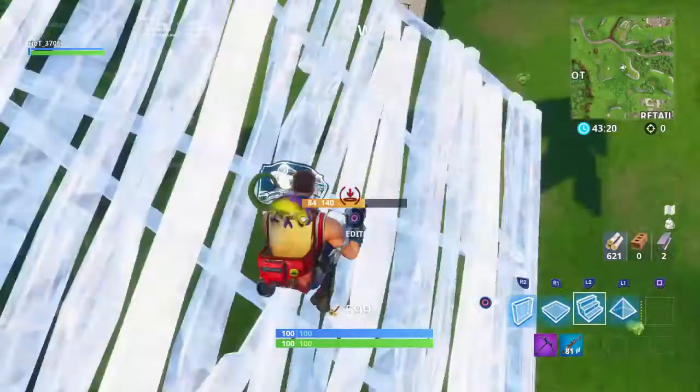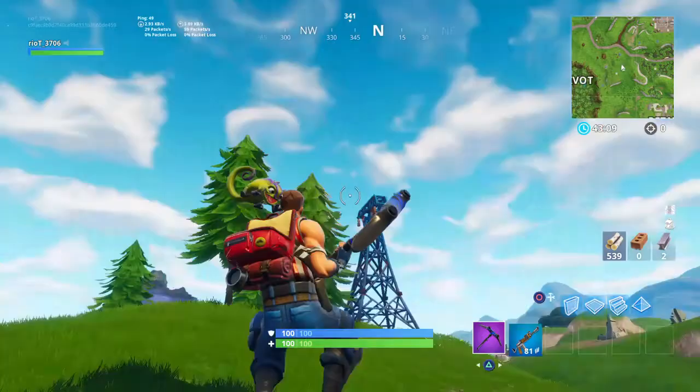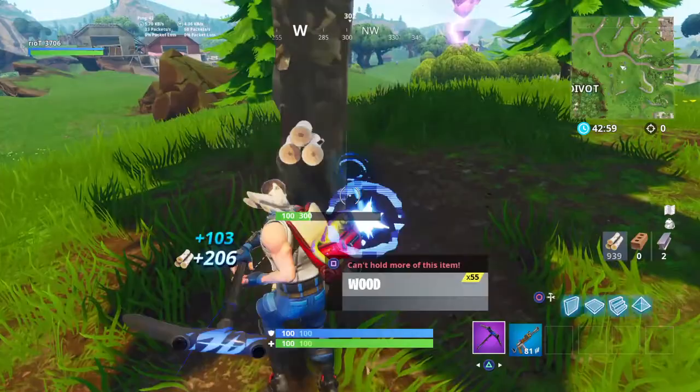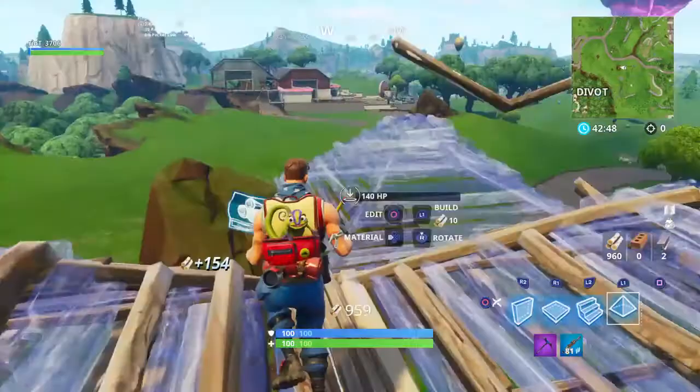Sometimes that happens and it gets really annoying, so I would not recommend doing that unless you only need to do it two or three times, because it's not fun when you're in a build battle and you get caught going like this. A good way to counter that is just go like this, but I don't even put some triangles first.